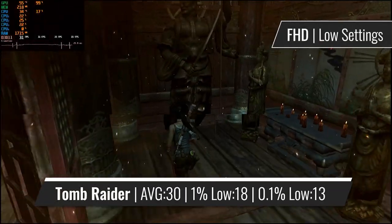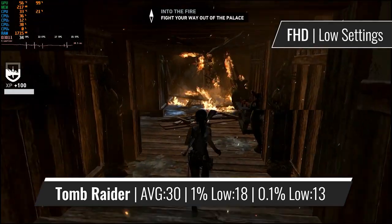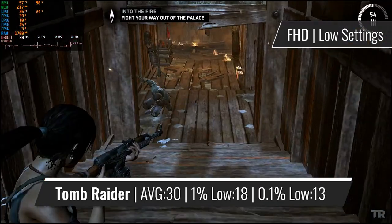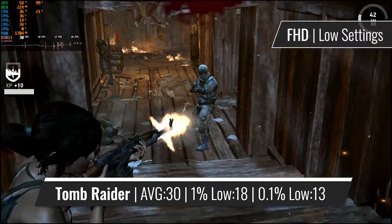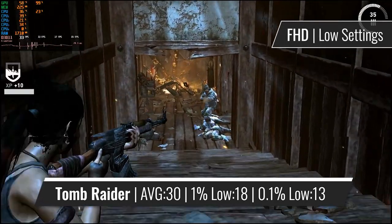Moving on to a better optimized title like Tomb Raider, the 3850 can even handle 1080p, albeit with heavily reduced visual quality, offering FPS around 30 most of the time. The results are honestly quite impressive for a GPU that has only 256MB of VRAM and was 6 years old at the time of Tomb Raider's release.